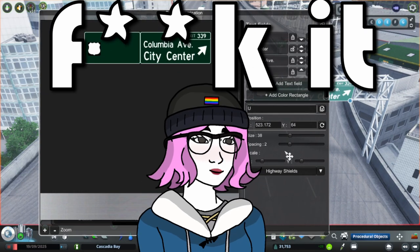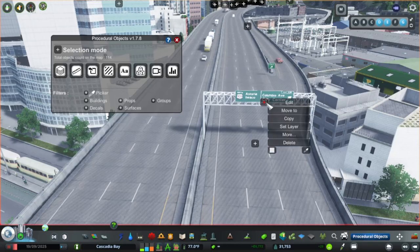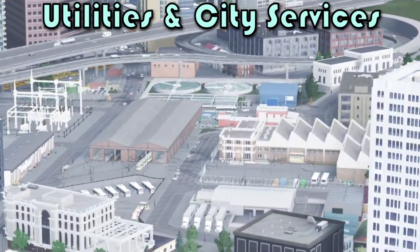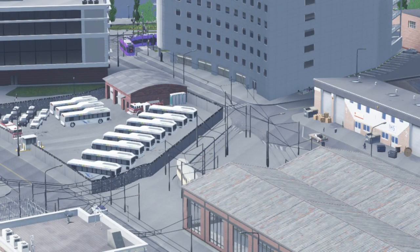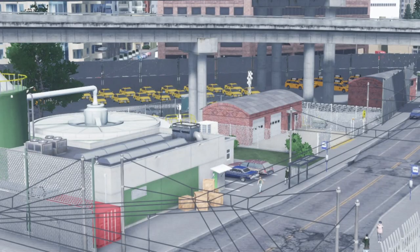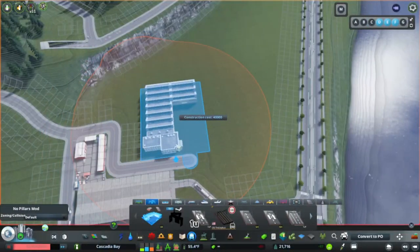When I decided to just say fuck it and free build with no particular plan in mind. As I started playing, I noticed one thing I really kind of neglect in most of my builds is utilities and other supporting service buildings. I sort of placed the tram depot in this area as a placeholder and was going to hide it somewhere off-screen later, and do the same with sewage and power. But I felt like there was a better, more realistic way to handle this.